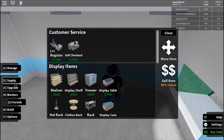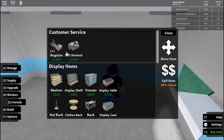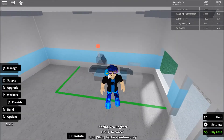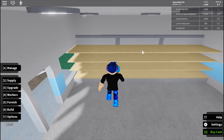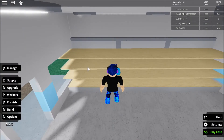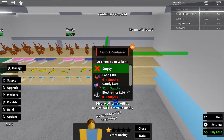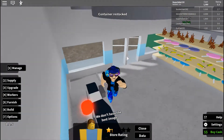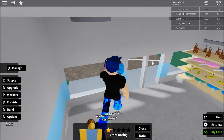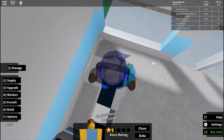You also need a cash register so people can pay for their stuff. You can get a register or a self-checkout — the self-checkouts are more expensive, they're quite slow, and they only handle three customers where the register handles six. So I'll place the register right here. Now I can go to Manage and supply the shelves with candy.